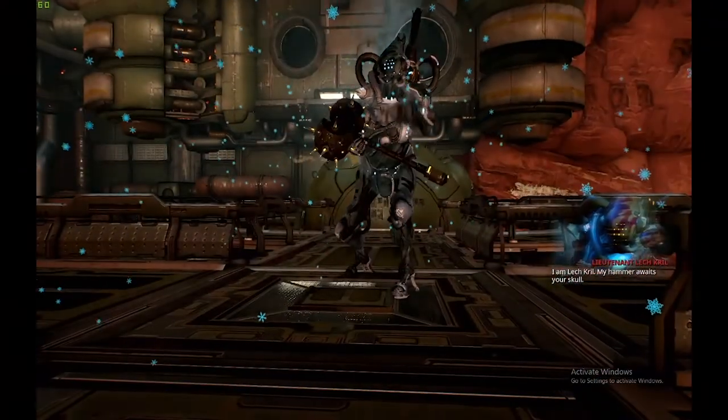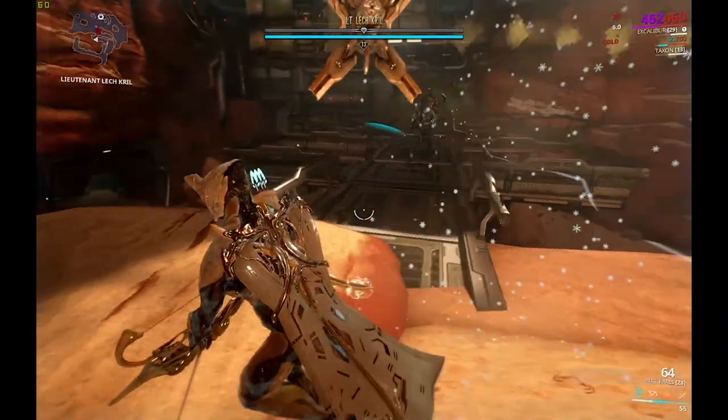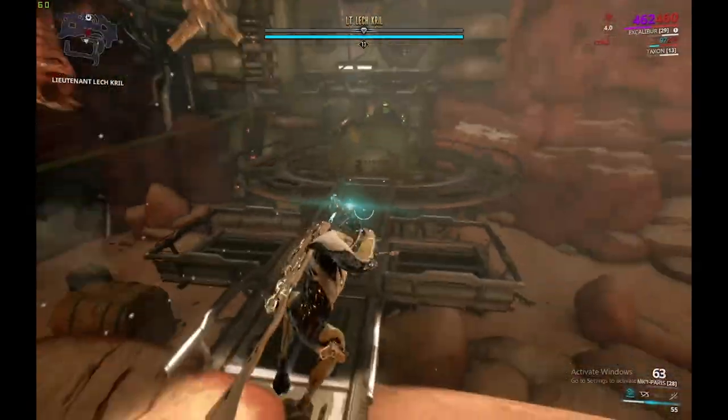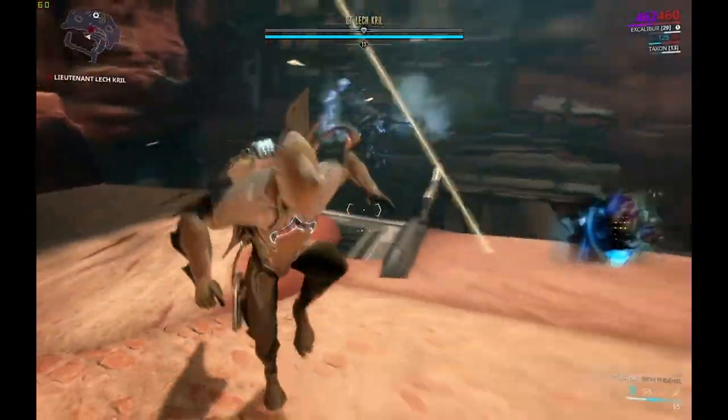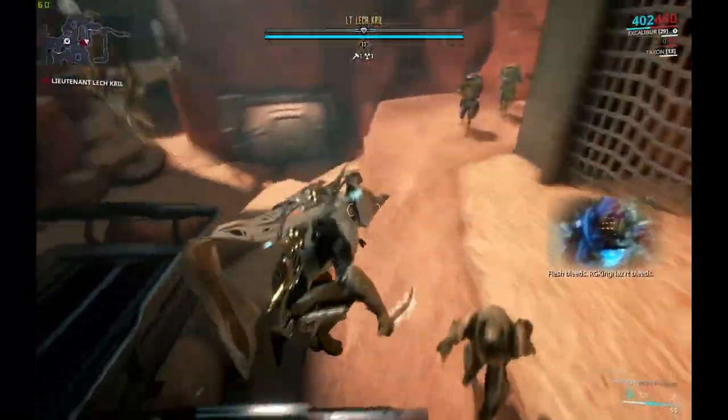We've got this hammer. So this is how you beat him. First, you want to get him to use his abilities like that. No matter what you do in the beginning, he's not going to be affected shield-wise.